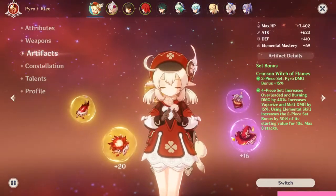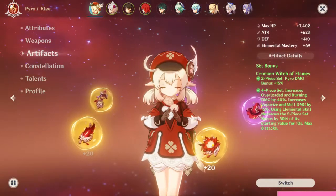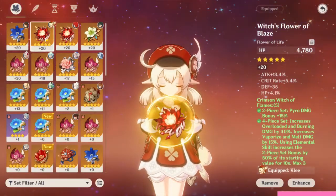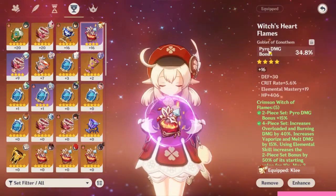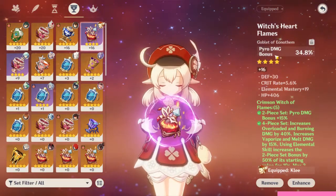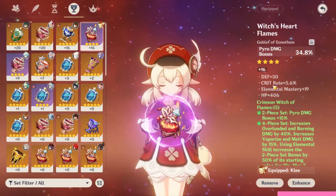For artifacts I have the Crimson Witch of Flames, and that helps a lot because she's a pyro character. You can get these from the Temple of Zhou and you can see they're all leveled up to max level. When you're looking for artifacts you want to pay attention to what they say, especially at the top — like this one says pyro damage bonus, so it gives an extra kick when she does her elemental burst as well.